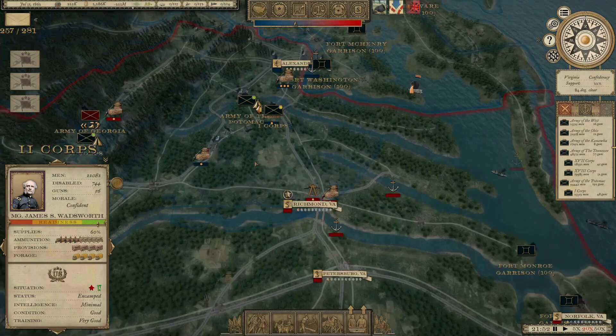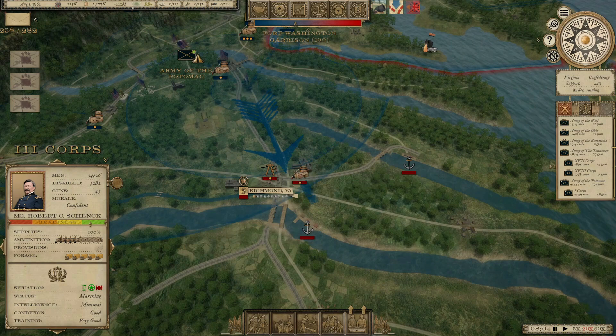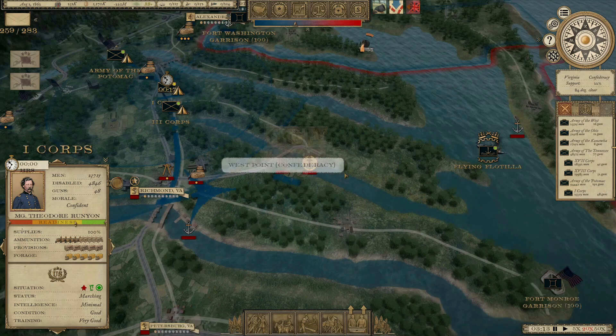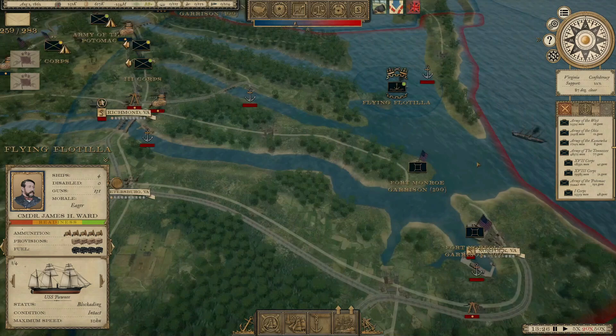What's the problem here? Why are we having trouble moving? Food, again, is an issue. We need to secure West Point so supplies can flow in from the sea. I'd like to get Fort Monroe reinforced as well.